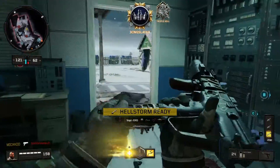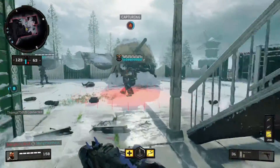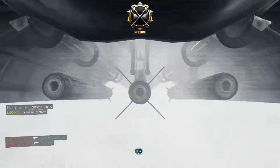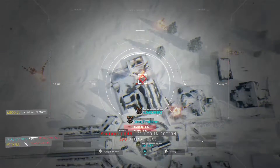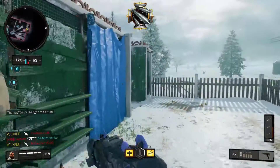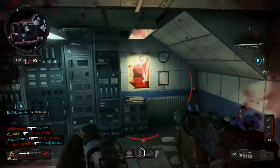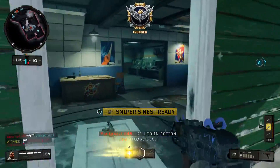Moving on to guns — I've been using the Saug, and I think this gun is actually quite insane on Nuketown. I've been using it in around 80% of my games. I've also tried a few assault rifles, but other than the Maddox, most assault rifles are actually quite weak on Nuketown, since around 90% of your gunfights are short to mid range. The Saug up close is an absolute machine — I use Grip and Quickdraw with it.